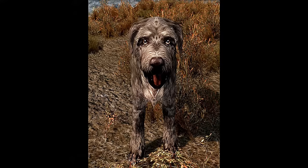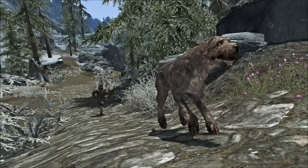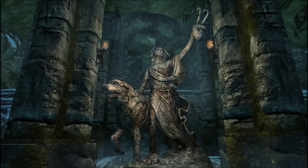Next is the Mask of Clavicus Vile. You get this during the quest A Daedra's Best Friend. You have to find the dog Barbas out by Falkreath — a pretty popular quest because the dog is unkillable, so once he's following you, you can continue questing with that additional unkillable follower. The Mask is a heavy armor that gives you 20% better prices, your Speech increases by 10 points, and your Magicka regenerates 5% faster. During the quest, Clavicus wants you to get the Rueful Axe and then kill Barbas — but in order to get the actual mask, you have to not kill the dog and give the axe back to Clavicus. The Rueful Axe is not actually a Daedric artifact.